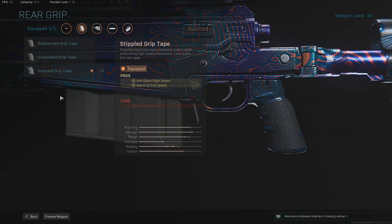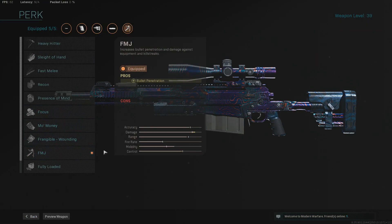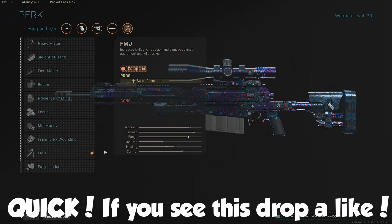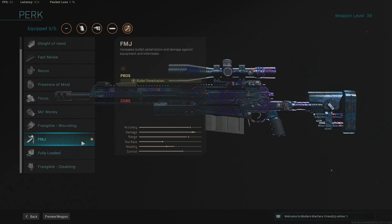The sprint to fire also allows you to stop running and ADS and shoot faster than you would be able to otherwise. Without it, you've got to sprint, then stop, compose yourself, aim in, and then shoot — whereas with this you can literally just sprint and shoot. The one attachment you will notice the difference on with the S&D class as opposed to quickscope classes is instead of Sleight of Hand, I like to run FMJ. It allows you, if you see an enemy run behind a bit of cover or they're defusing a bomb, to wallbang them. You're going to be able to get a nice wallbang off if you can line the shot up properly and it gives you a bit of an advantage in certain situations.